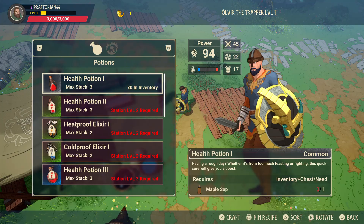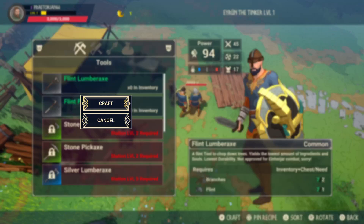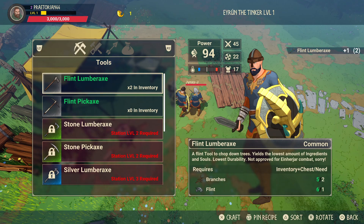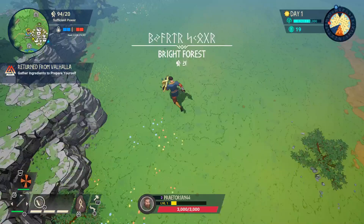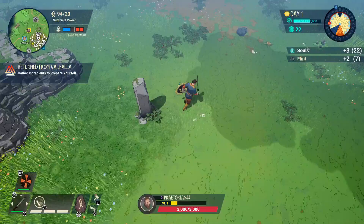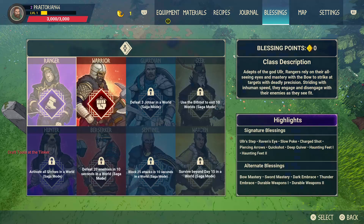We're going to start out by making the tools — get an axe, a lumber axe, and a pickaxe. We had plenty of stuff for crafting all that. That allows us to start collecting additional resources — wood, iron, and all that good stuff.